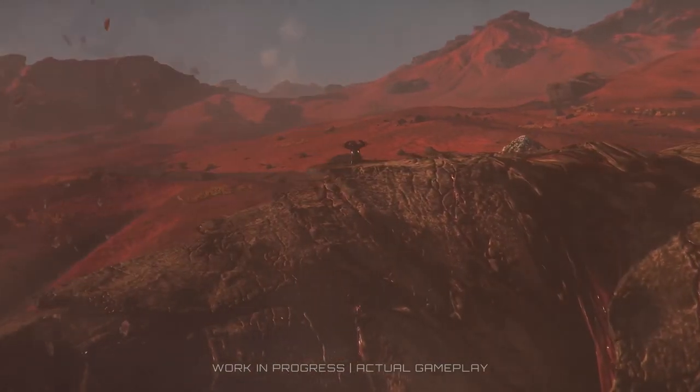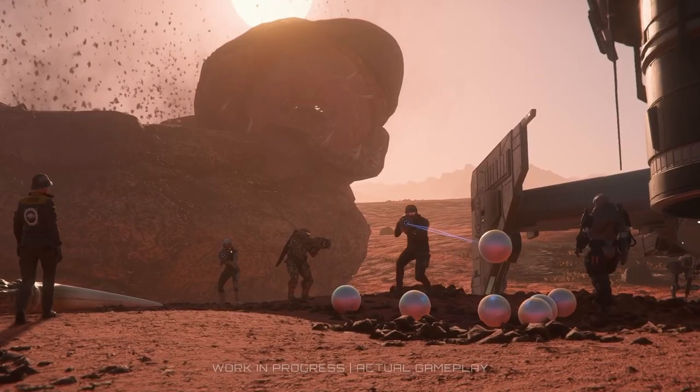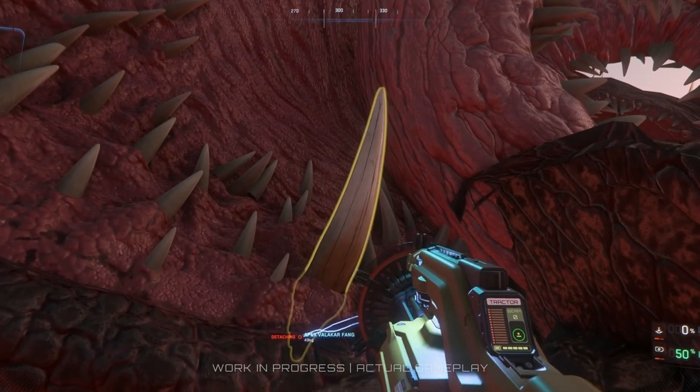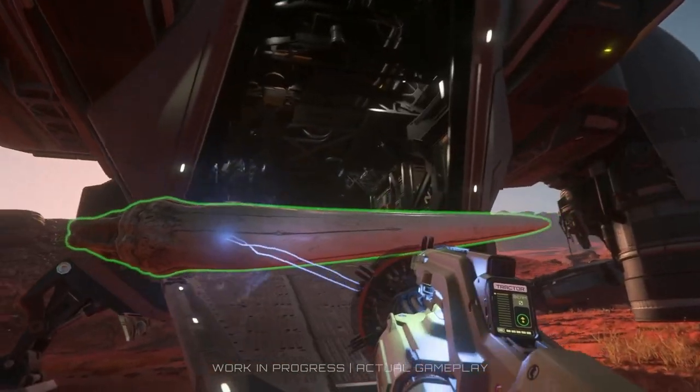Why would you go in to find it at all? Obviously, loot. Currently there are two major resources you can get from it: precious pearls, which you'll need a mining tool to extract, and Valachar teeth — both of which require a max lift tractor beam and will be used in the upcoming crafting mechanic.